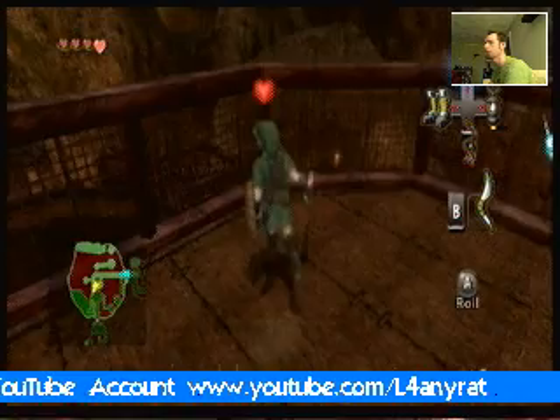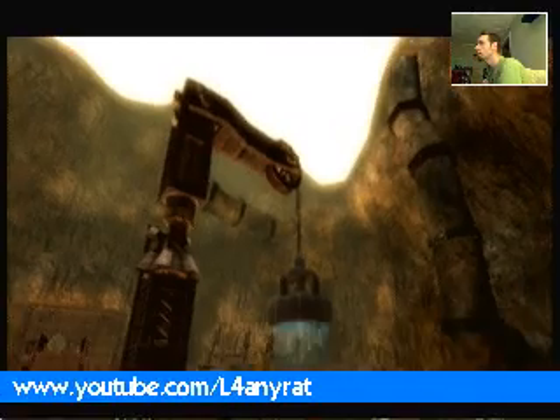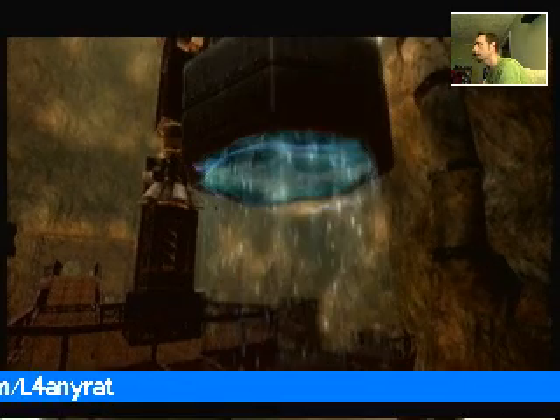If you want to grab stuff you can turn on your boots and you'll see the crane starts to move and it's got that magnetic stuff on it.